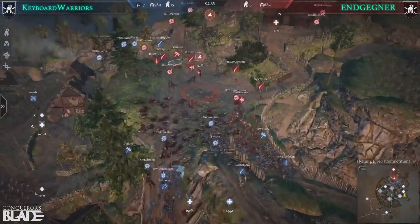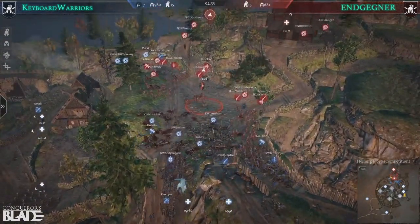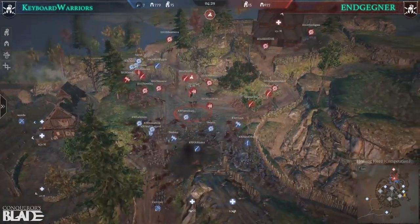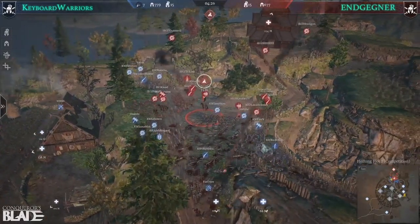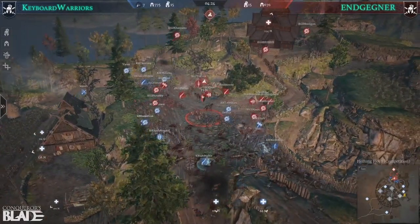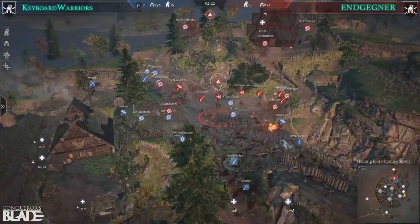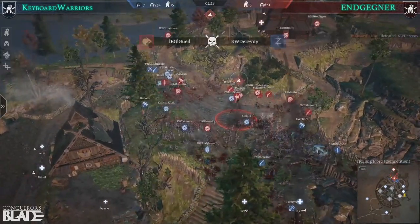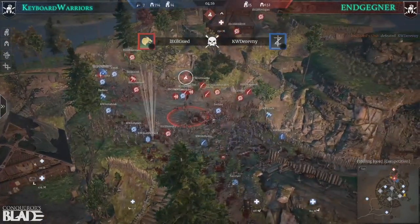Maybe because they're not set up a hundred percent — they figured let's just go. They don't have all their units set up yet, maybe this would be the opportunity. EG staying well put together, but just trying to get around and get some flanks going. Gude getting another kill — doing really good. They're pushing super hard; when they go, they go.